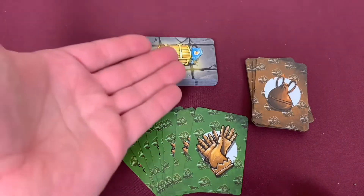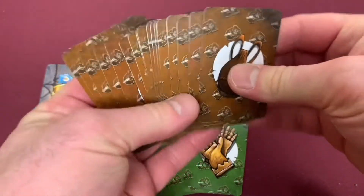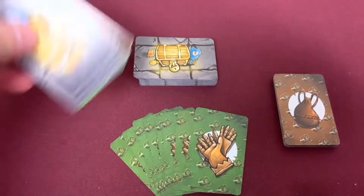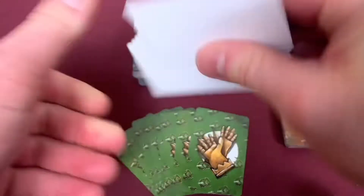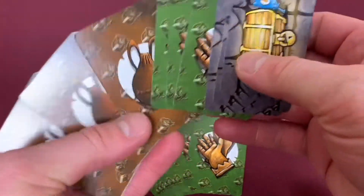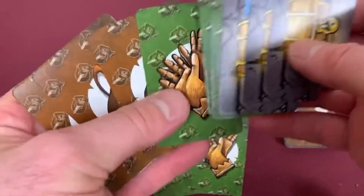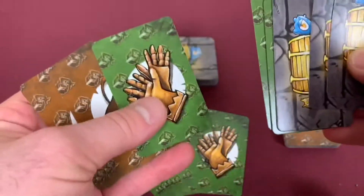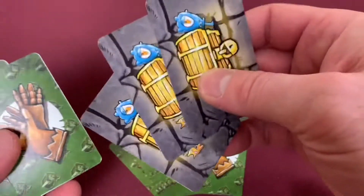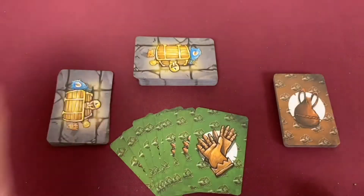Next we grab our decks of cards: treasure cards and adventuring cards. These are items you'll find inside each quest — kind of like quest cards. The game also comes with blank cards, which is really cool. You can use them to create your own treasures, your own starting equipment, and your own quest cards. So you can make a couple of new guys, give them their own abilities, and even create treasure for them to find.